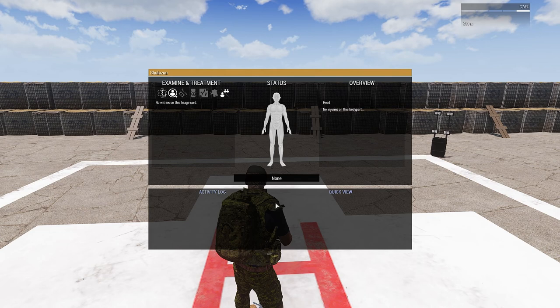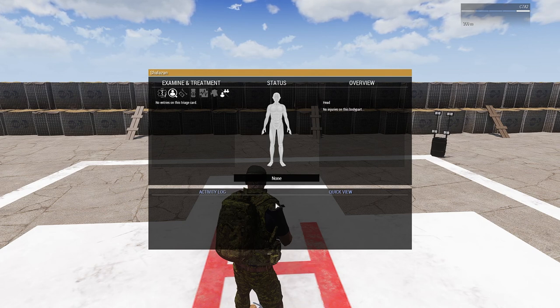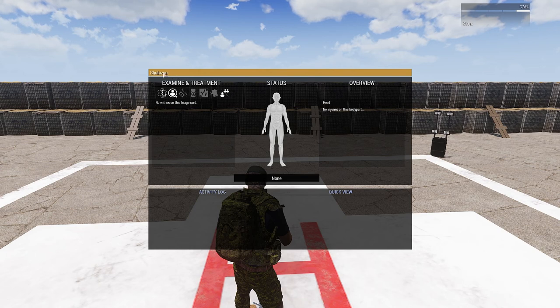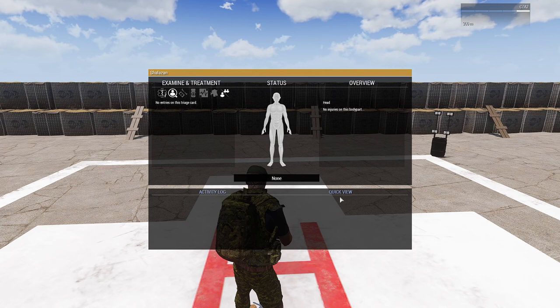This is your Ace Medical menu, accessed by default by hitting H. If you're looking at someone else you will bring up their menu; if you're not looking at anyone you bring up your own. This is an easy mistake to make — plenty of people have tried to heal a downed person but accidentally opened their own menu or vice versa. You can always tell whose menu you're looking at by checking the top left. View triage card shows all treatments that have happened to that patient and how long ago they happened. You can also check the quick view or activity log.